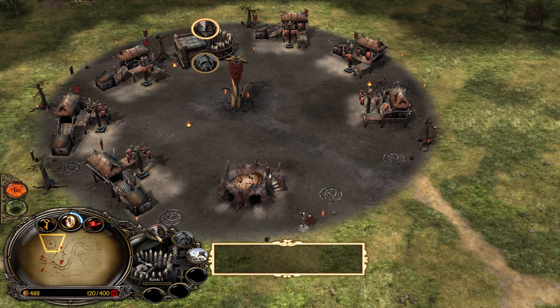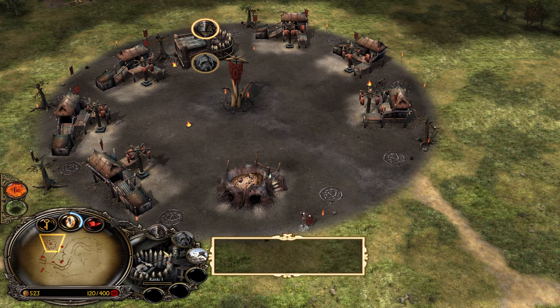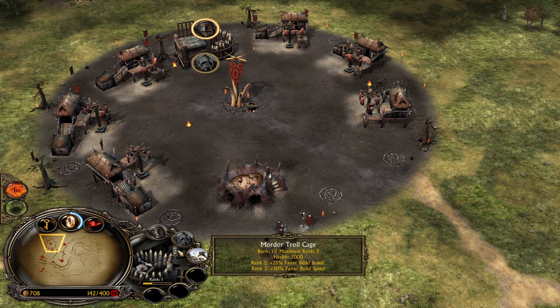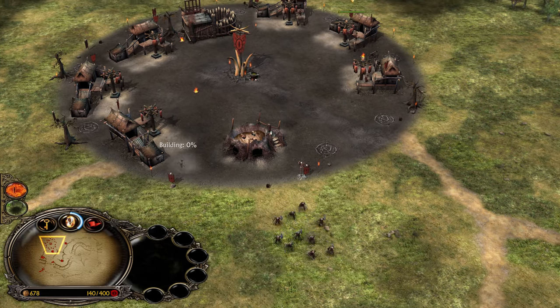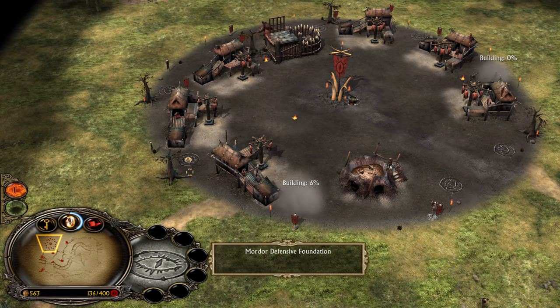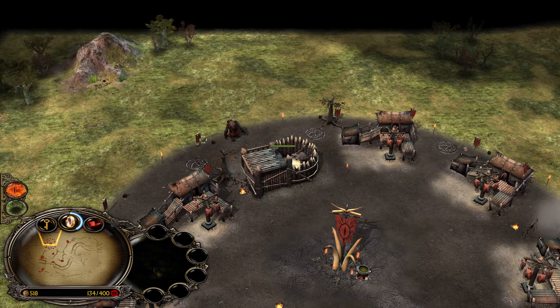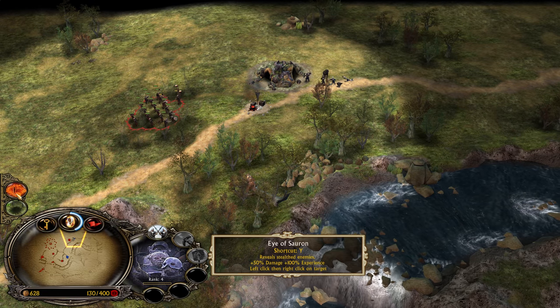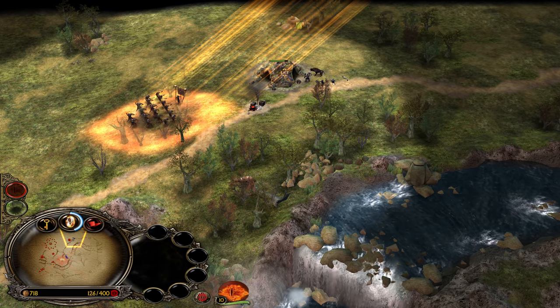You need to get 4 trolls on the field before you can recruit any Drama Trolls, because in order to recruit Drama Trolls in BFME 1, your Troll Cage has to be level 2. Let's build some more towers just in case something goes wrong. You will see now the damage output from these units with Eye of Sauron.